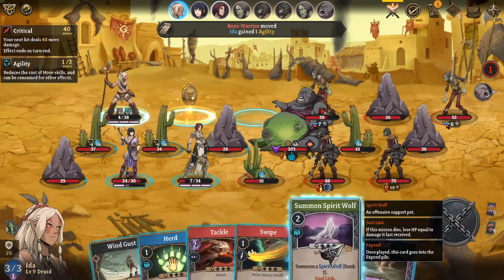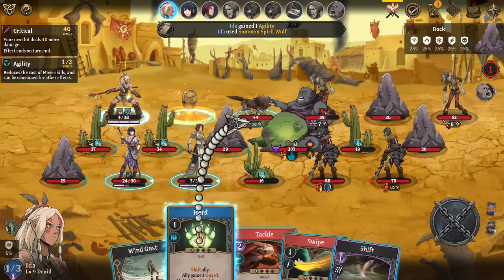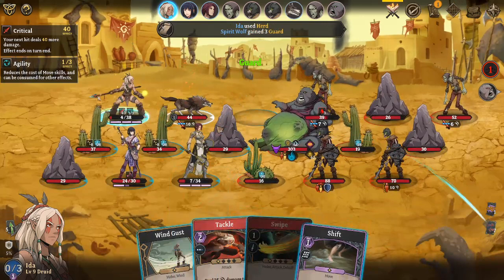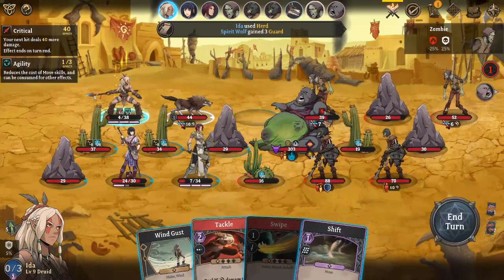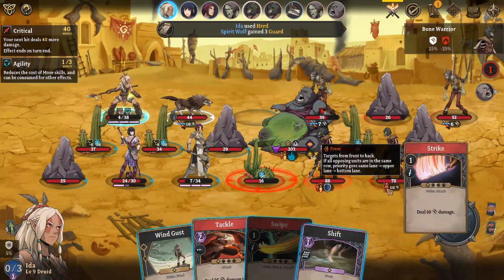Alright, Spirit Wolf in front of you. Shift right there. Alright, let's see - seven, six, guard, attack, explosive. Okay.